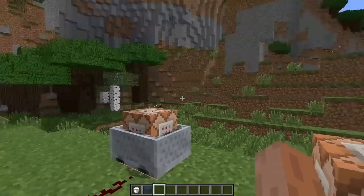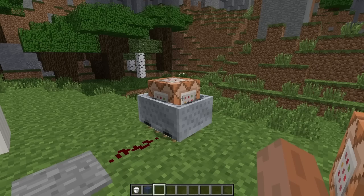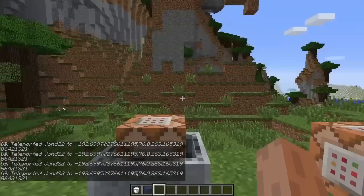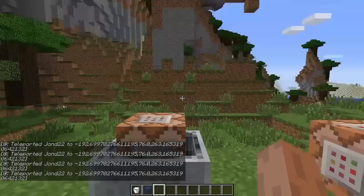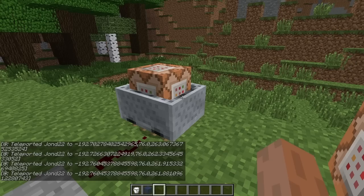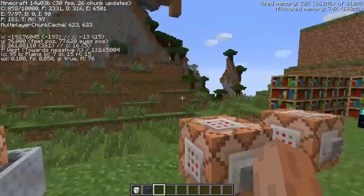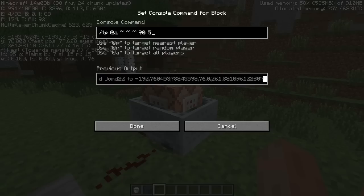Another thing when it comes to view commands is forcing a player to look at a certain area. Previously I had it using the tilde for relative rotation, but now I have it in absolutes. If I step over here, I am now forcibly looking at a specific area — I cannot look away in any direction, up or down. If I step off, I get my free field of view back. You can determine these values using F3 to see what direction you're looking at.